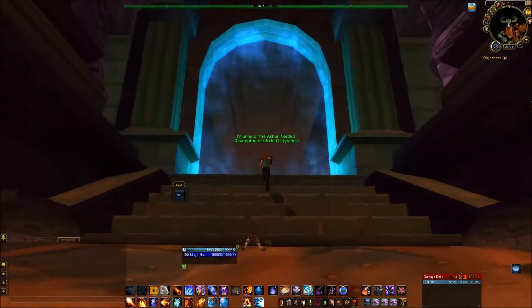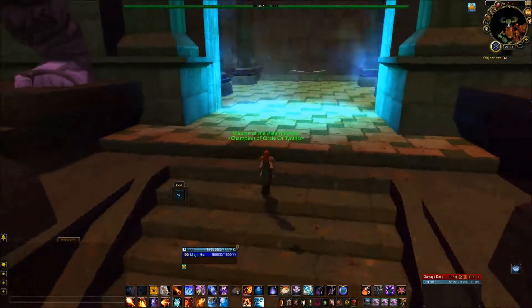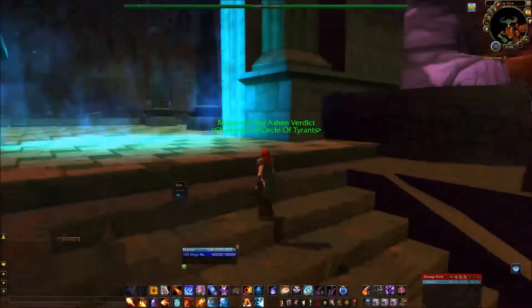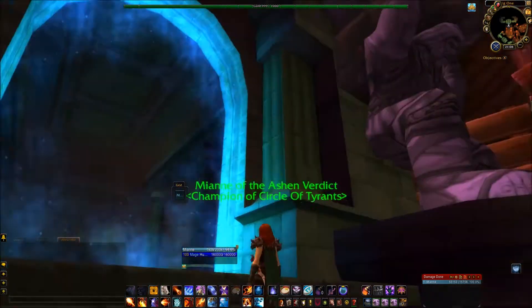Right there — a big flashy whirlwind portal. That is your Uldaman entrance. It's pretty neat with the statues and everything.